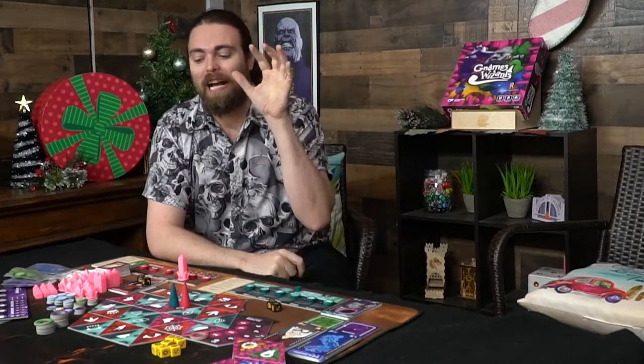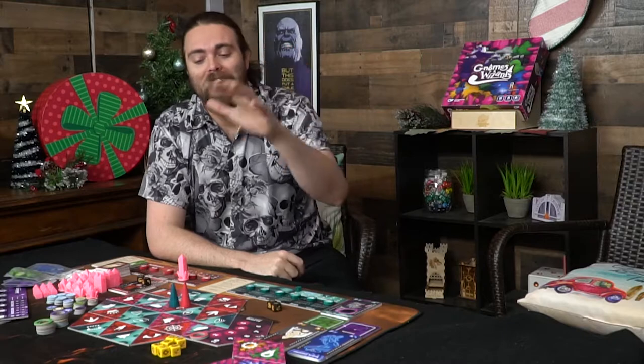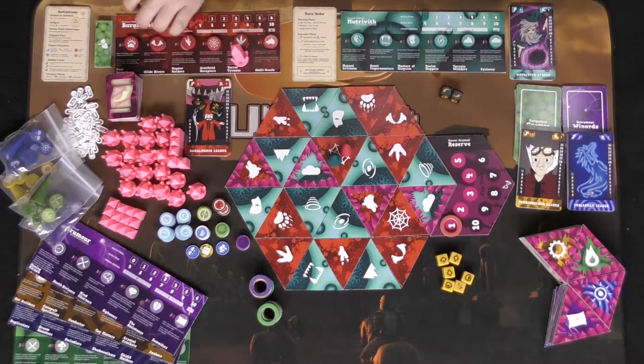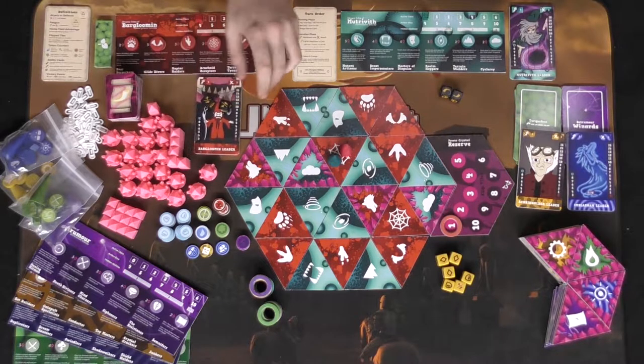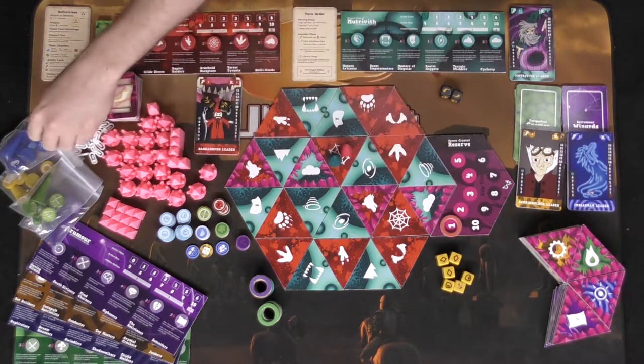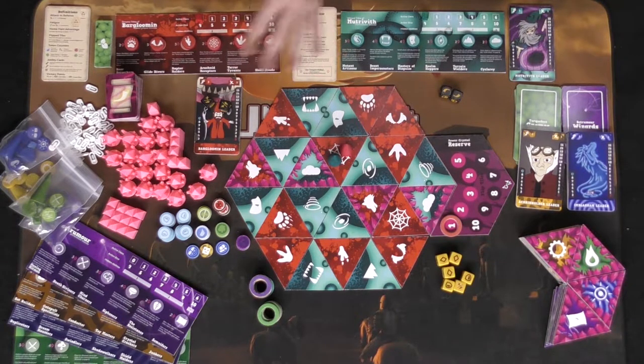Here's the game Gnomes and Wizards with everything included. For two players you get two separate player boards along with their characters — this one is the Bar Gloomin leader and this one is the Matriveth leader. Each character card shows how fast they move, how much damage they do, whether they have defense, and how much health they have, represented by little tokens attached to the card. When characters die, they're removed from the game.